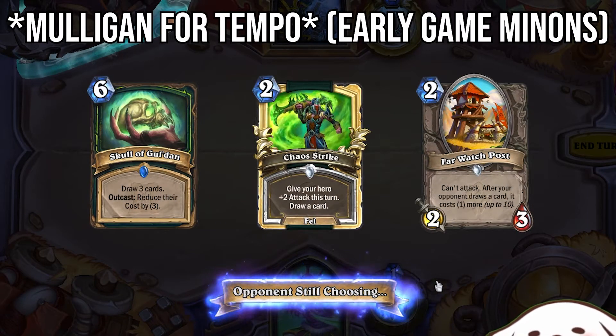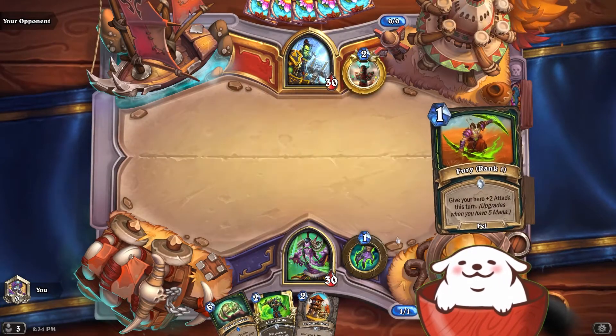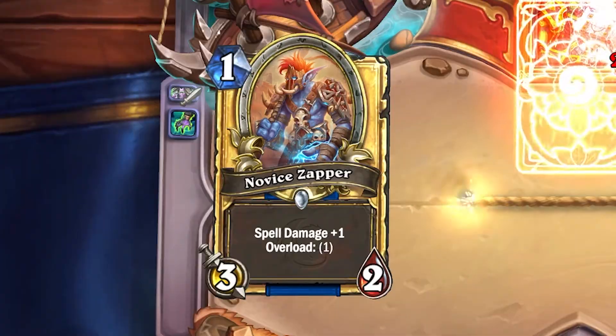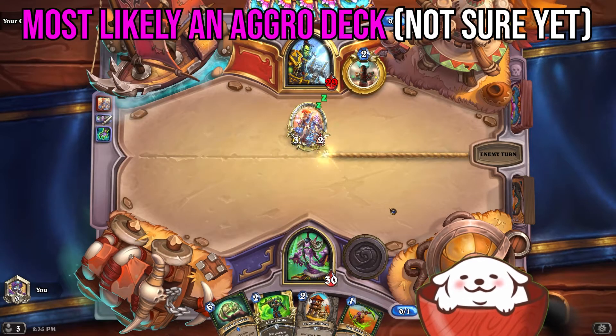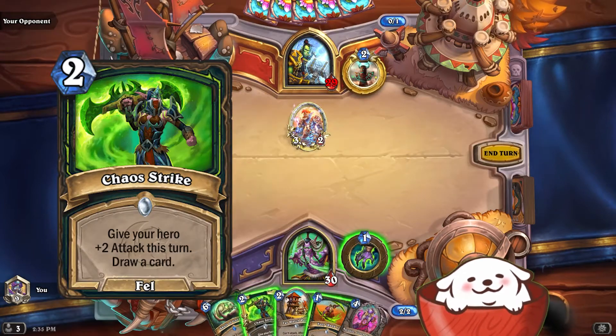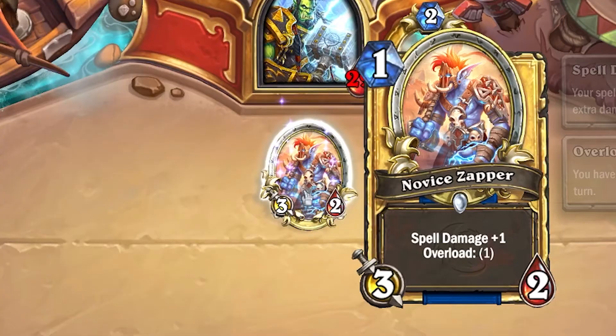As you can see right now, I mulligan for cards that just give me early game board presence like you usually would. I don't have anything to play on turn one, so I just hero power Demon Hunter. He plays a 3-2 on turn one, which tells me it's an aggro deck. I got two options: I can play Watchposts or I can play Chaos Drake. This Shaman looks like an aggressive deck because he's playing a 1-mana 3-2.